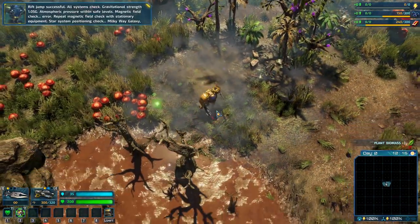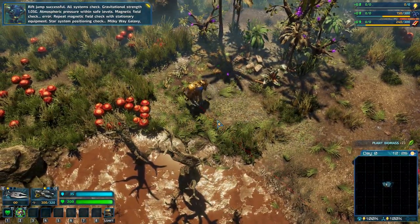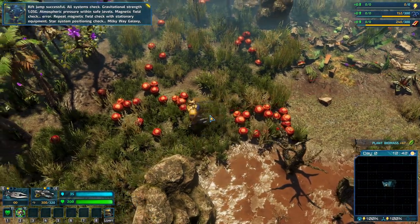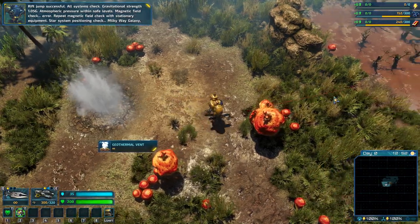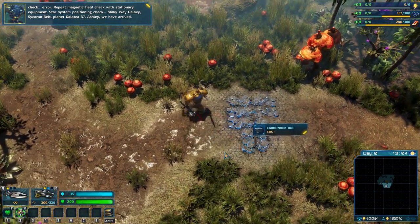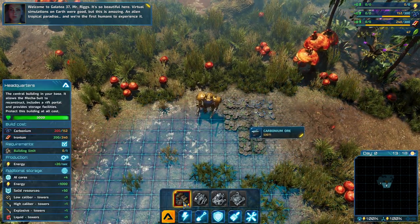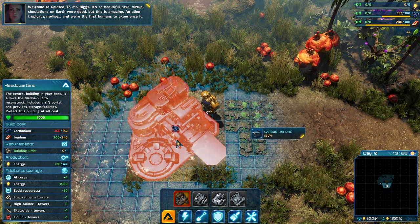Riftjump successful. All systems check. Gravitational strength 1.05G. Atmospheric pressure within safe levels. Magnetic field check. Star system positioning check — Teal Thermal Event, the Pathway Galaxy, Cycorax Belt, Planet Galatea A7, Piponium. Ashley, that is what we need. We have arrived. So beautiful here. Let's build our headquarters. But this is amazing — an alien tropical paradise, and we're the first human.